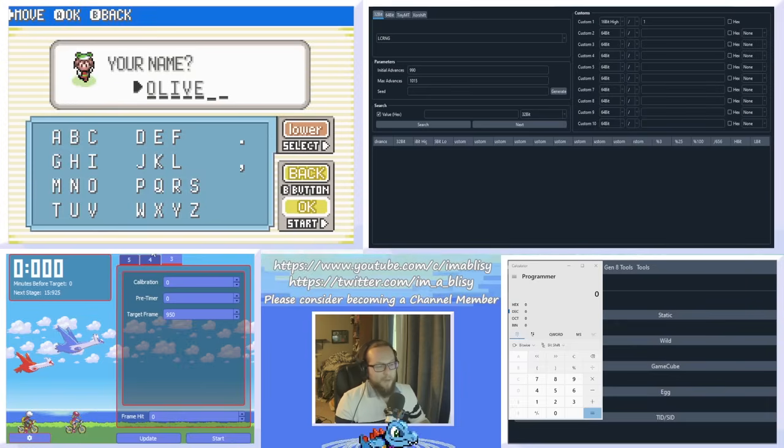Because of that, we can't predict what our secret ID would be very easily like we could in Ruby and Sapphire. But because we know what our initial seed was, we can narrow down a list of potential secret IDs. Assuming you were reasonably accurate, you can get about a 10-frame window of potential secret IDs, and then just try them all out on a shiny starter.